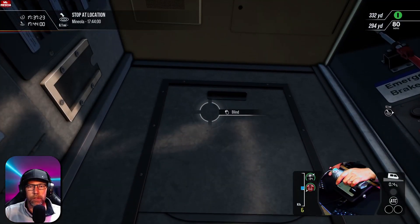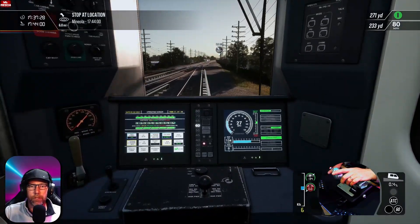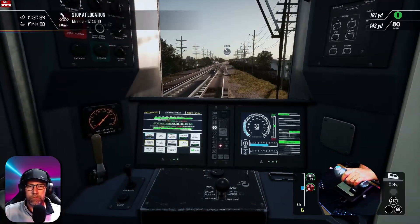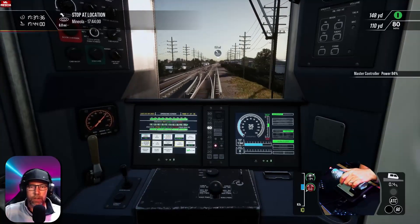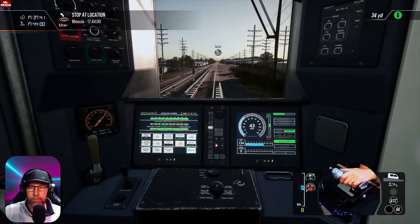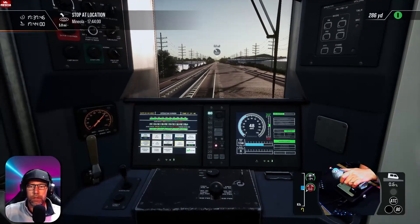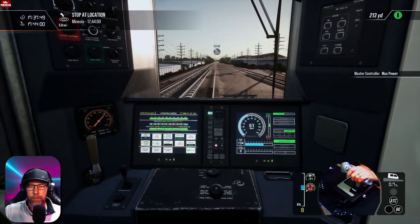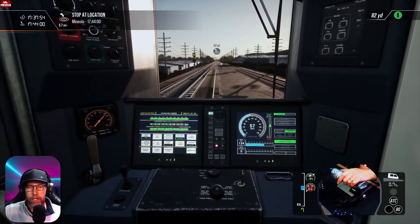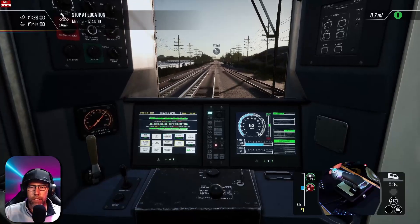We'll open the blind while we're here. The alerter we turned on just before going off — we're at 60 miles an hour, keep pushing up. 80 miles an hour on the ATC, we'll go up to full power. If we're not using the throttle we've got to press that alerter button while we're accelerating away here.